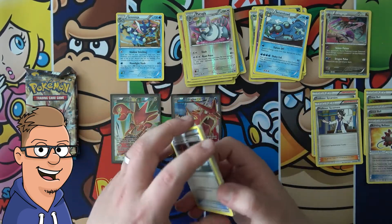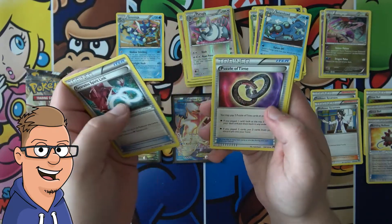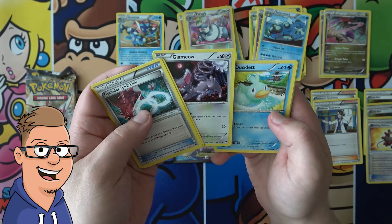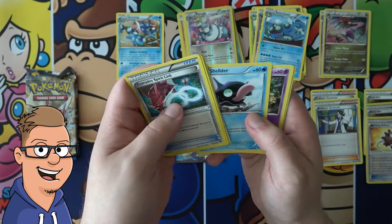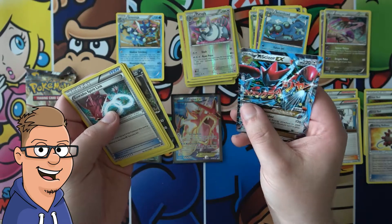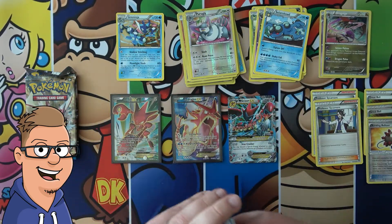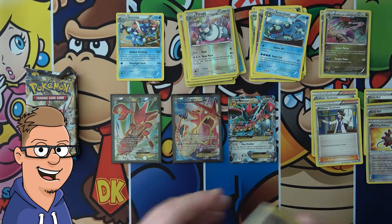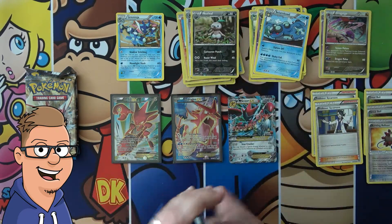It's a white coat, so we're gonna do the card trick again, guys. Gyarados Spirit Link, Aromatisse, Puzzle of Time — might actually be an alright card — Flaaffy, Doublade, Temple, Shellder, Onix, Nidorina Reverse — and a Mega Scizor EX! Yes! I am not gonna complain about that. And I just forgot that we had a reverse in here — sorry about that, Nidorina.